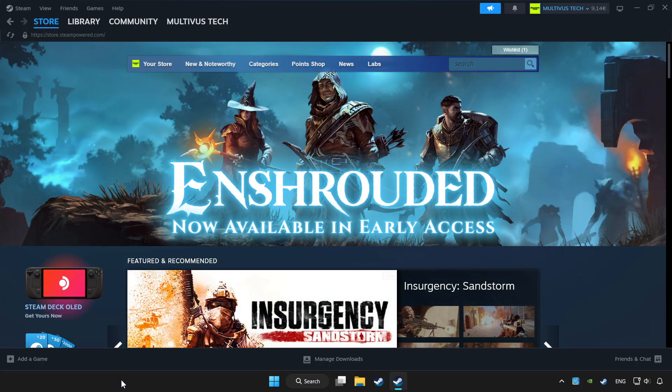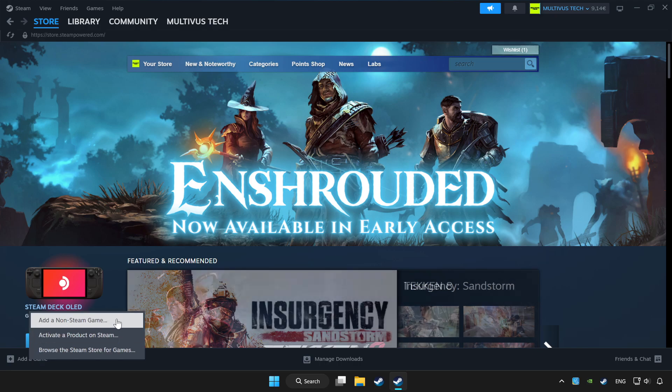Open Steam. If you don't have the game on Steam, add it by clicking 'Add a Game'. Click 'Add a Non-Steam Game' and choose the game.